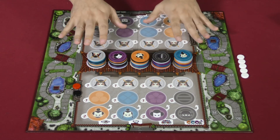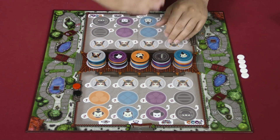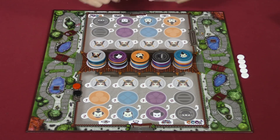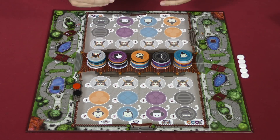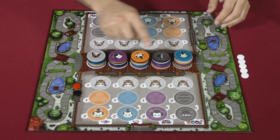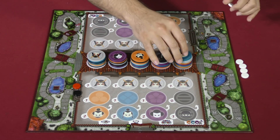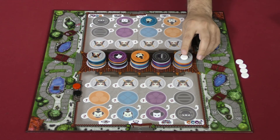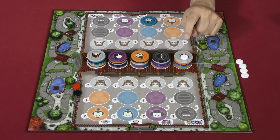To play the game, we are going to go through four steps each back and forth until the game is over. Step one is you may utilize the abilities of your characters. Step two means picking a character from the top of a stack that does not have one of these ghost tokens on there and taking that character. Step three, you put a ghost token on there to mark where that came from.